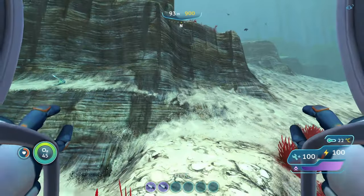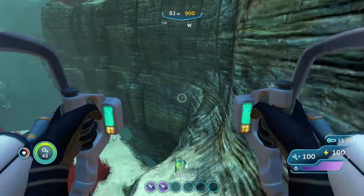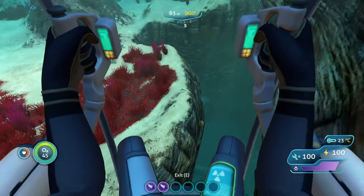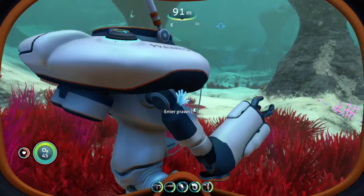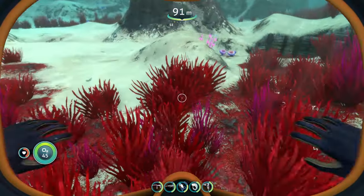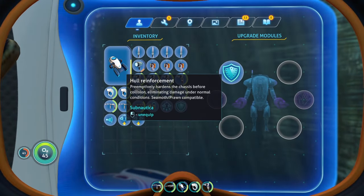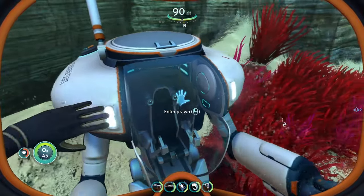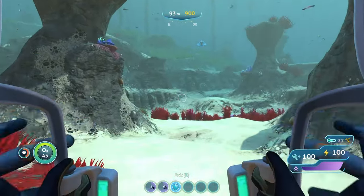Let me just show you what I'm talking about. I'm going to fly into this wall — nothing, no damage taken. You can't take fall damage in the prawn suit either. So we're just bumping into these walls and nothing's happening. You can't collide with the environment in the prawn suit, therefore you can't use the hull reinforcement module — it's a waste of a slot.